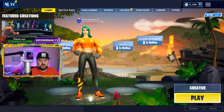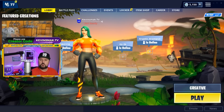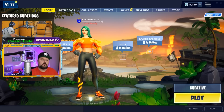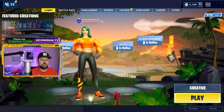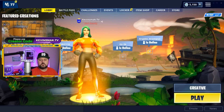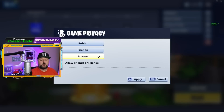Creative is going to be a lot of fun. I'm going to show you from the beginning how to get into it but I'll go through quickly — I'll put a timestamp down below if you already know how to get into creative and just want to get to the settings. First thing you want to do is make sure your island is private if that's the way you want to do it. Go ahead and click privacy. Private means no one can join your island.